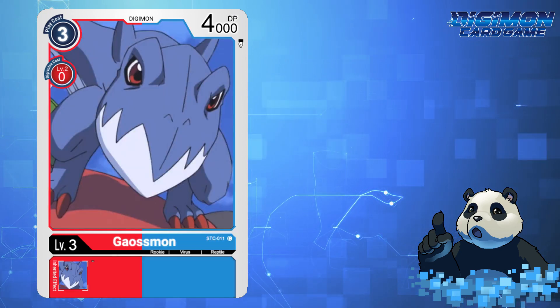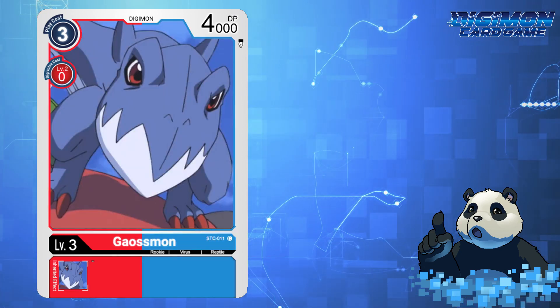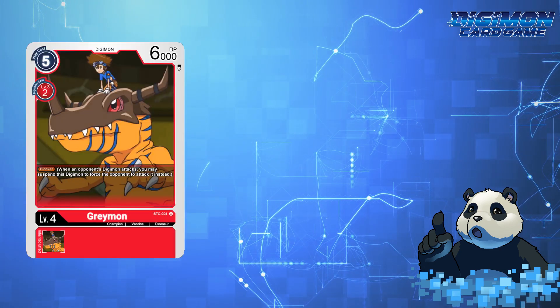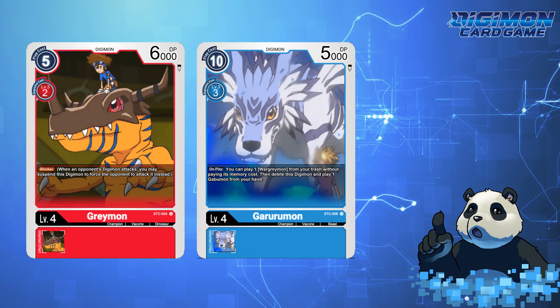Dracomon's primary effect: your opponent cannot gain memory except by tamer effects. Red finally has a memory blocker! And lastly, a red-blue Gaussmon that is a simple 4000 DP body for 3 memory. As for champions, the deck would have your Greymon, Garurumon, and a dual-colored Kordramon.